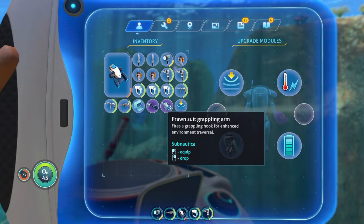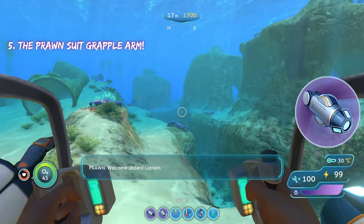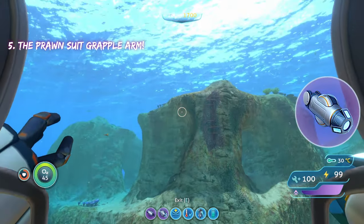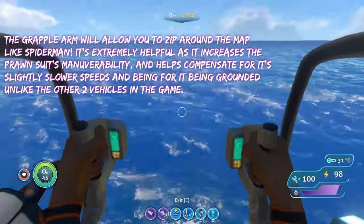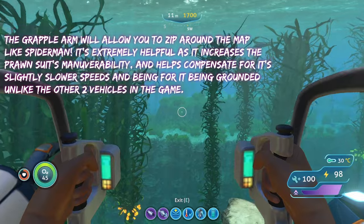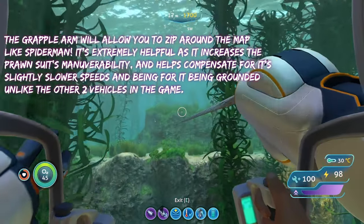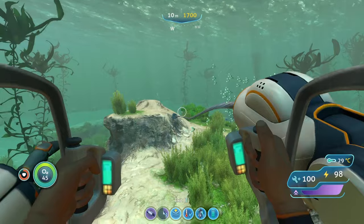For your first Prawn Suit arm, you're going to want the Grapple Arm. The Grapple Arm is about to turn you into Subnautica Spider-Man basically, because you'll be able to zip around. It's extremely useful, and not only is it useful, but it's also extremely fun to use because you'll just be able to fly around the map, like I'm doing right now.